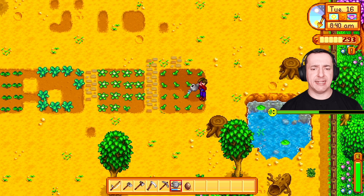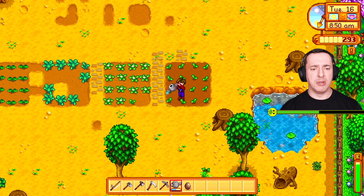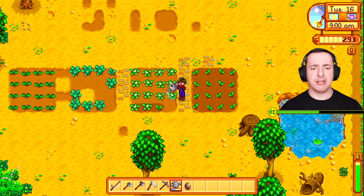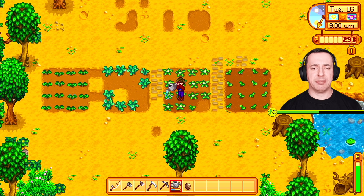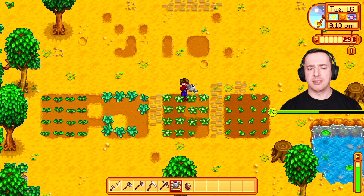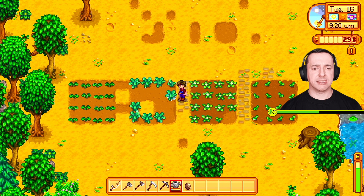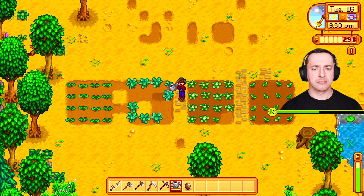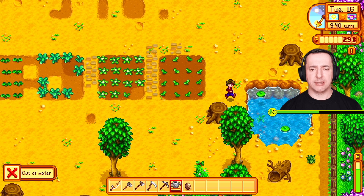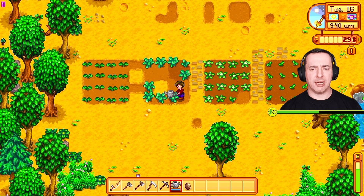These are our potatoes, which we planted in the last episode, so they are going to take a while to mature. They're not quite ready. We know they're ready when we water and they get picked instead of being watered - that's when we know all is good. But yeah, these are still a way off. When they are done, we will be rich. Maybe we should build a well - Robin could be onto something there, then I would have to walk three yards less.